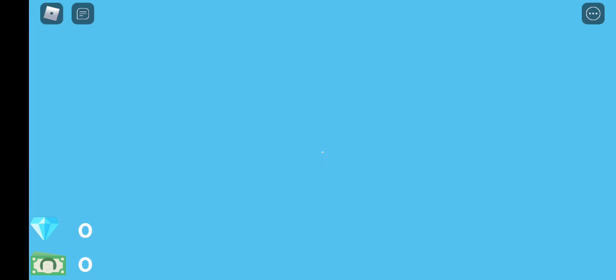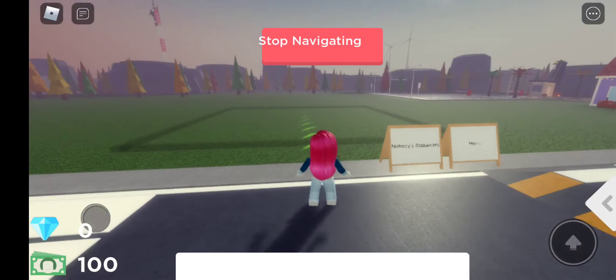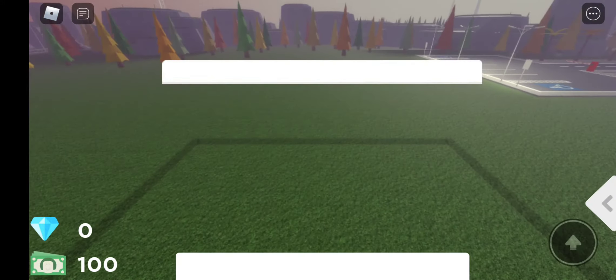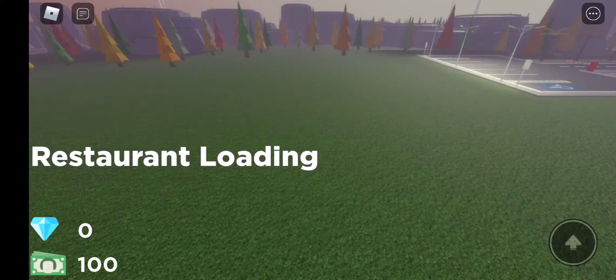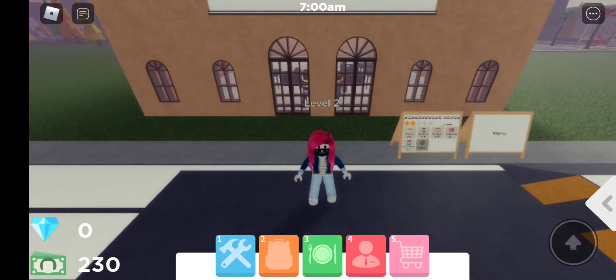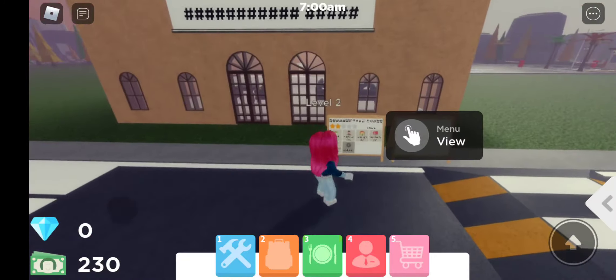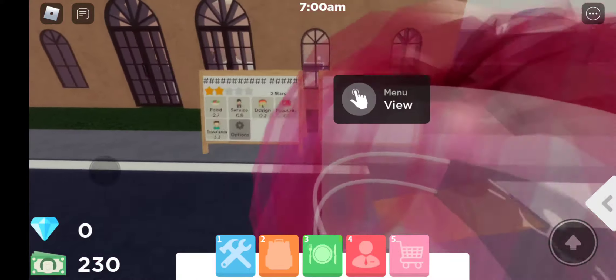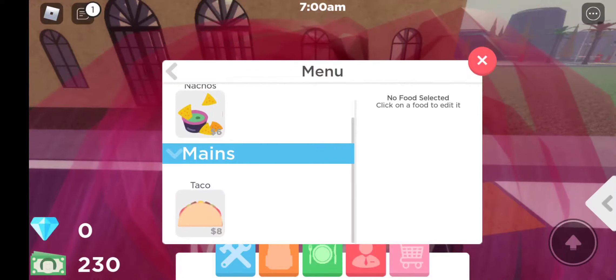I'm gonna go ahead and hit the blue arrow. Daily login reward — $100 in cash. Nice. Just like the first day, it's gonna give me a spot to choose. I'm gonna go ahead and load the name that I chose, which was Nanistan Nines Place. For some reason it does the hashtag — it won't recognize the name. So that's the name of my restaurant. There's the restaurant building I chose, which I thought looked kind of Mexican, so my restaurant menu is Mexican food. You can click on the menu to view. So far we have starters — nachos — and mains — taco. That's all we've added.